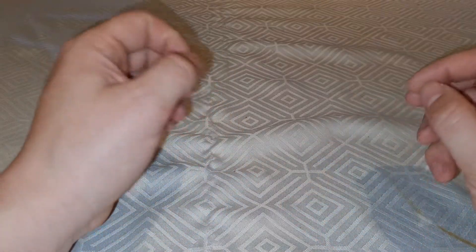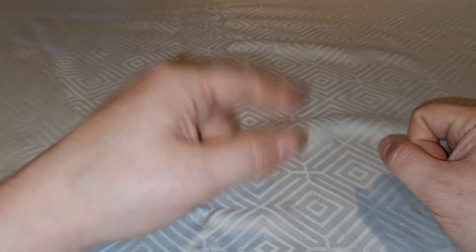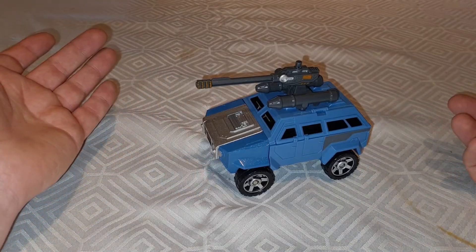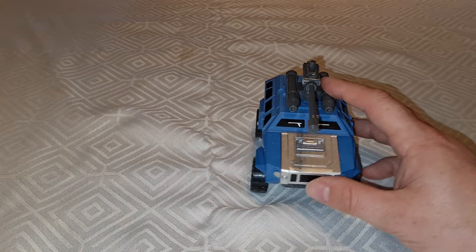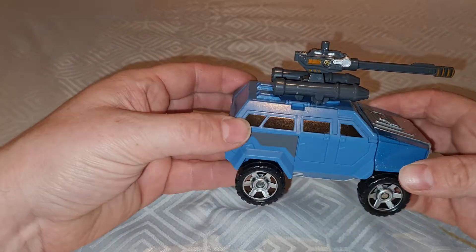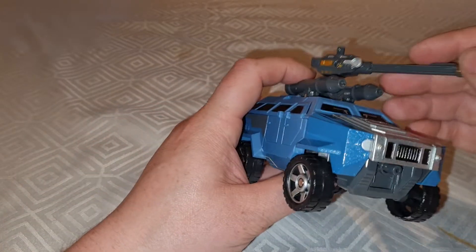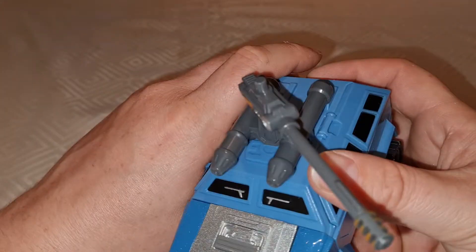Okay, so it's part three of the KO Combaticon set, and for no particular reason, we're going to look at this one. This is the... I'm going to go with Swindle of the team. That's because it's some sort of jeep — an armoured Humvee-ish kind of jeep thing with possibly flamethrowers on top, would you call those maybe?